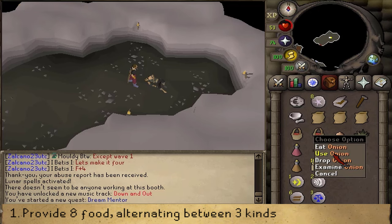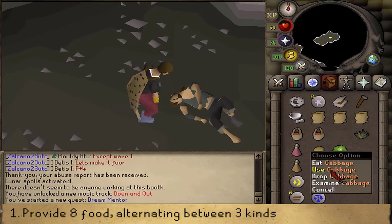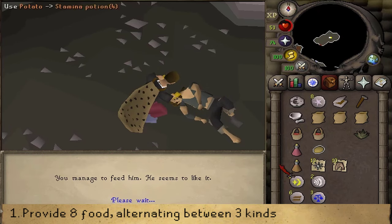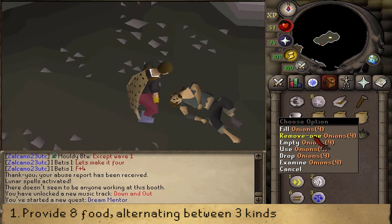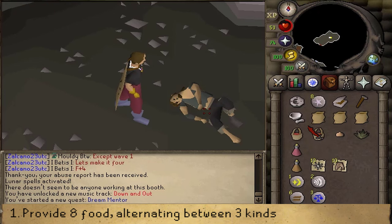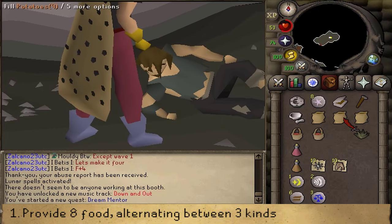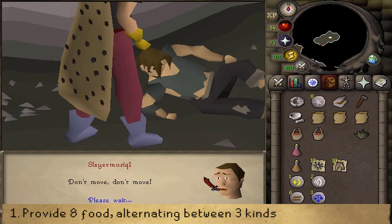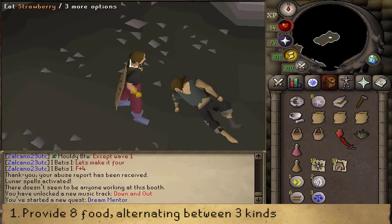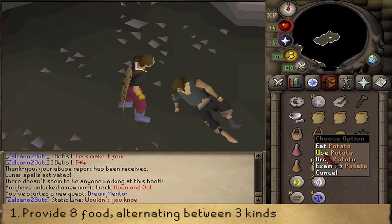Use one kind of food on him, then use a different one, and then use a third kind of food, and then you can circle back to the first food that you've given him. Each time you provide some food, the fallen man will gain 5% health. Once you've provided four pieces of food, he will start talking to you. Just skip through the conversation and provide four more pieces of food.